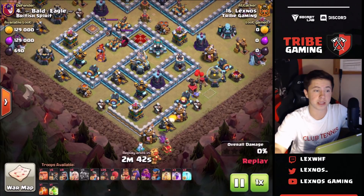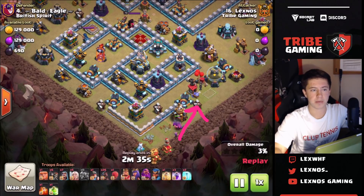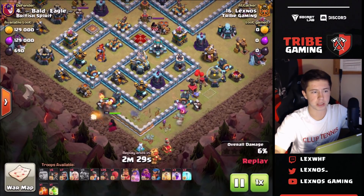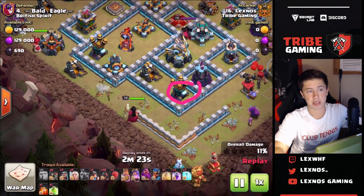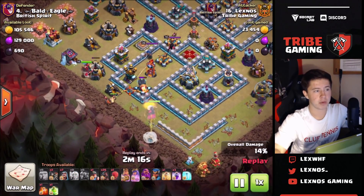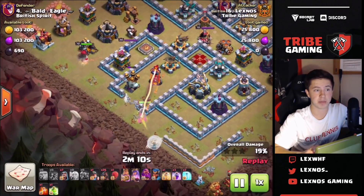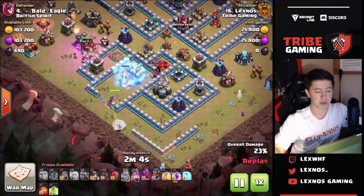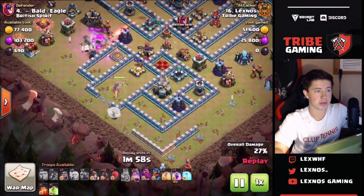Let's take a look and see what went right. I used the pekka on the right side to make the funnel - pekka's going to walk this way with the wizard behind. I needed that wizard to get the builder hut so I know my queen's not going to go right. Then I use a giant in front of the queen so I don't have to drop the healers right away because this air defense is in range. Once queen is shooting the AD I can drop the healers. I drop the king over on the left to funnel - I want him to walk this way and he ends up getting the royal champ for me, which I wasn't counting on but was really nice. It saved me a rage which is probably the reason why the queen stayed alive till the very end of the attack.